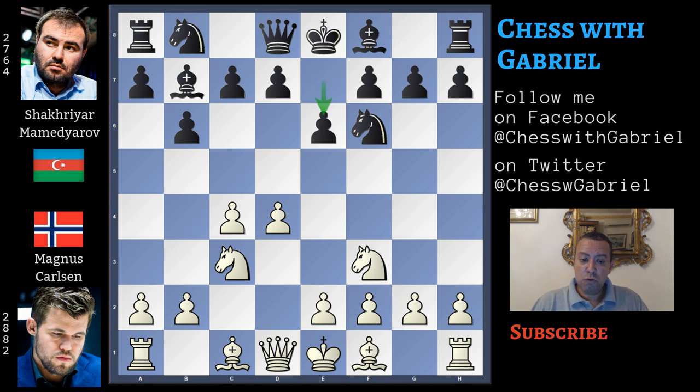e6, g3 - now because Carlsen also wants to put his light square bishop in fianchetto. Bishop to b4, pinning the knight, and bishop to d2 because Carlsen doesn't want to ruin the pawn structure. Bishop captures on c3, the bishop recaptures, and white, at least for now, has the bishop pair but it will be difficult to push e4.